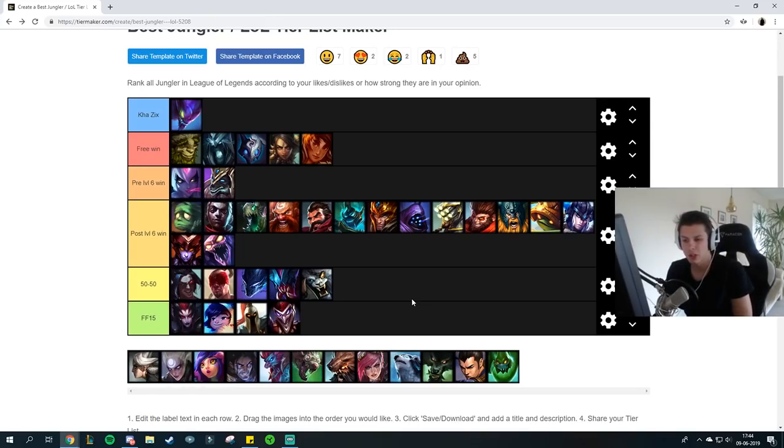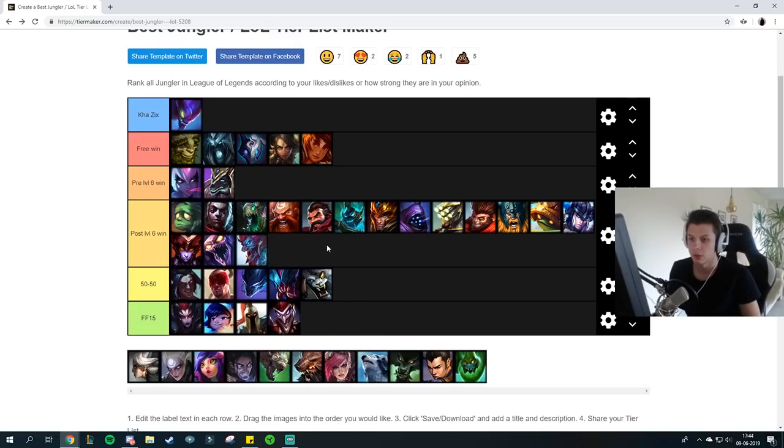Trundle — I don't really see too much. If you face a Trundle jungle you will beat him post-6 with red smite, again just using the EQ auto into ult auto Q combo and repeating that.